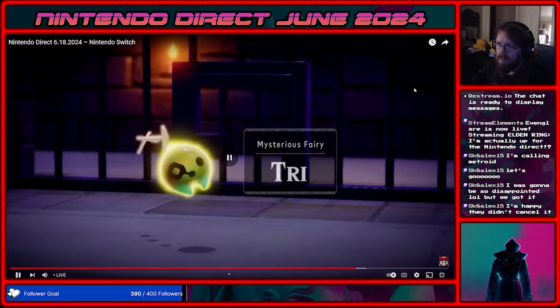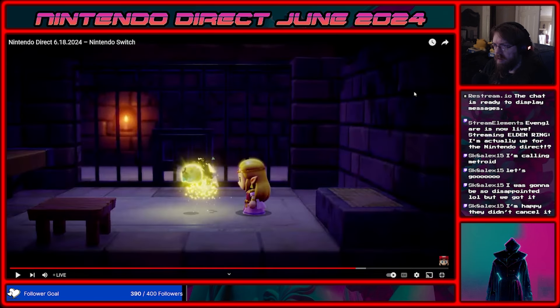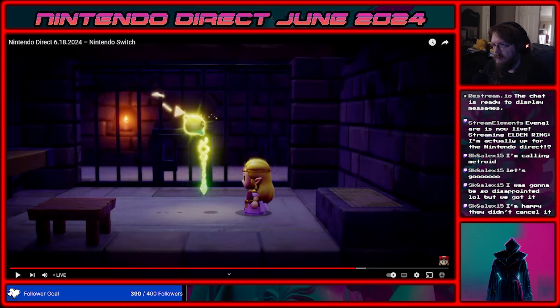Now alone, Zelda meets the fairy Try. And obviously every kind of Zelda sub-series has its own way of showing fairies. She receives a mysterious staff — obviously Try, the Triforce, it has three golden triangles behind it — called the Tri-Rod. And this kind of resembles whenever you rescue Zelda in A Link to the Past in that dungeon.